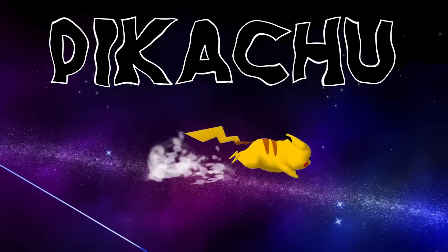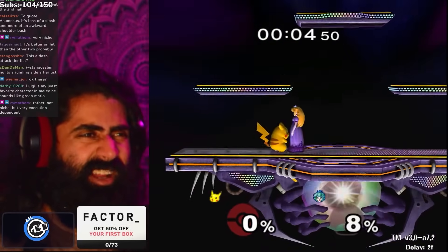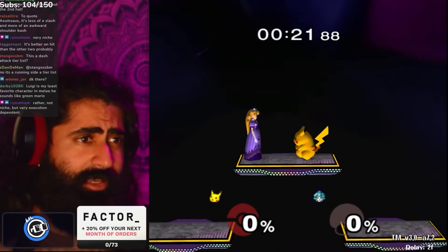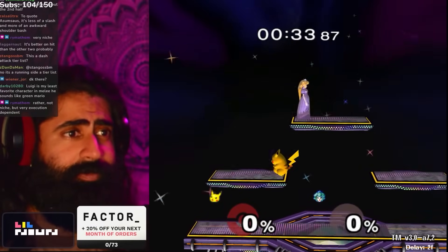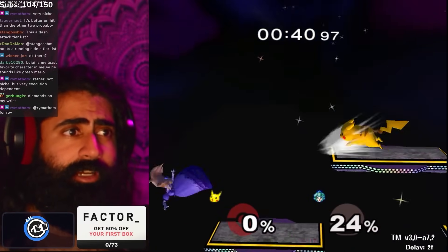We're gonna put Pikachu in the 'laggy AF' tier. Pikachu's dash attack has 49 total frames, is pretty active, but just pretty useless most of the time. It's pretty negative on hit. You'll see Pikachus do this when they mess up their short hop aerials. Sometimes it's an edgeguard tool — kind of niche — but a lot of times it's gonna be negative on hit. It doesn't do that much damage — five damage is not great on a dash attack. Laggy, doesn't do much damage.